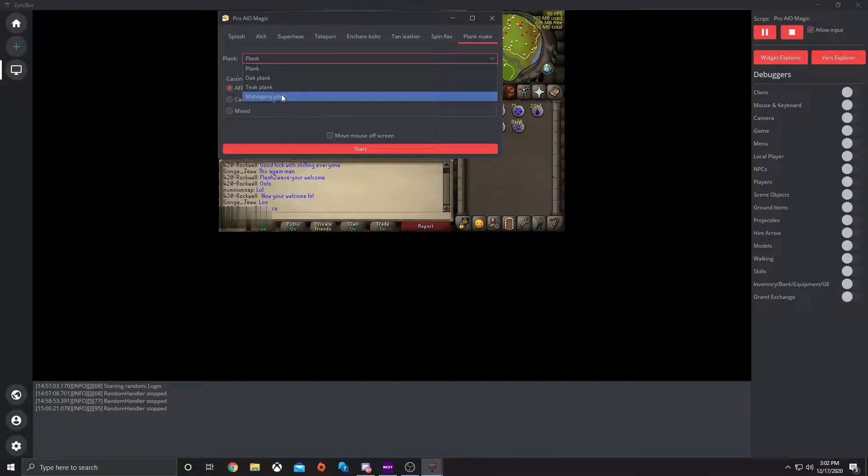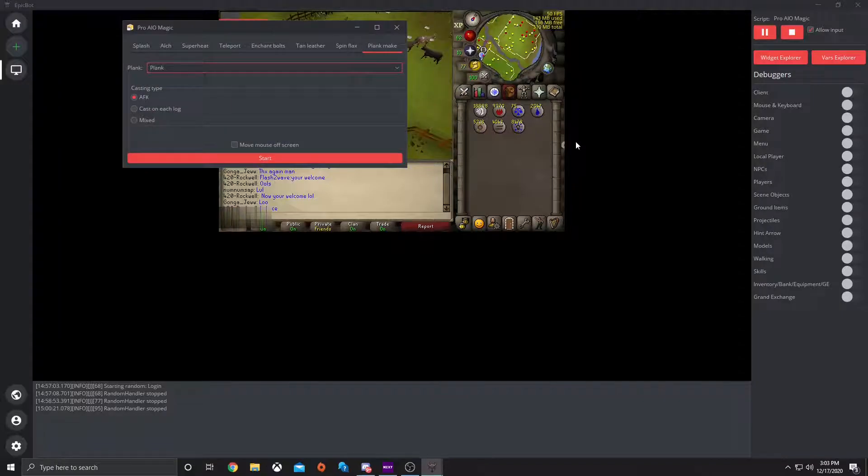Plank Make — you select which planks you want to do. If you wanted AFK, cast on each log, or a mix of both. AFK would be if you just selected on one and hit make all, and it would just take time going through each one. Or if you wanted to go the quick way for faster XP, cast on each log.